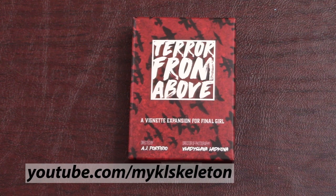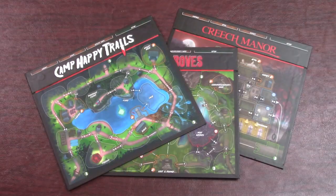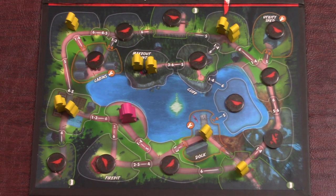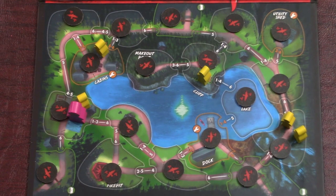Terror from Above is the Series 1 vignette for Final Girl where you'll be fighting against the birds in a location of your choice. In this scenario, the birds are minions who don't move but they multiply every turn. You lose the game either when you die or when they overwhelm you by having three birds in every space of the map.